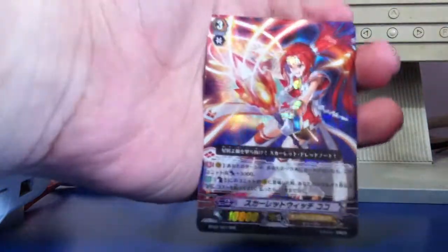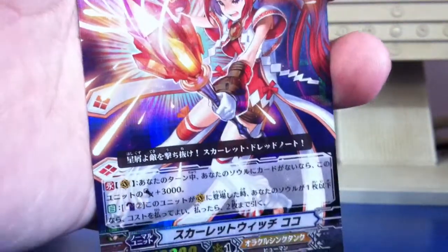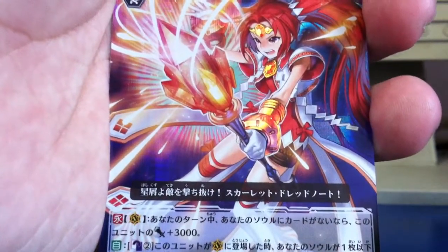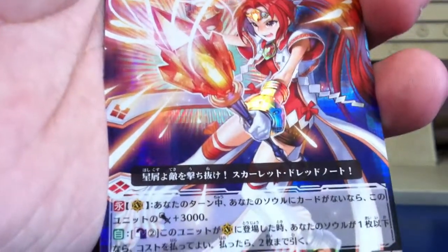Basically I have something here — Scallop Witch Coco! I have not pulled this from any booster pack yet, or from a booster box. So really nice to pull this out of a booster pack. Really nice pulls, really like it. Finally a Coco — I sold all mine away already.